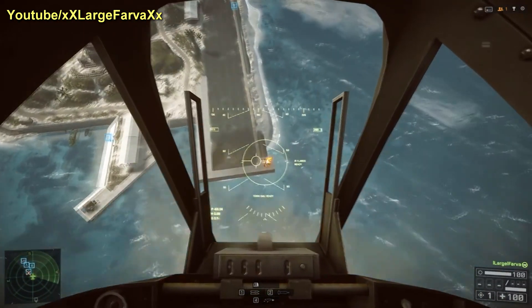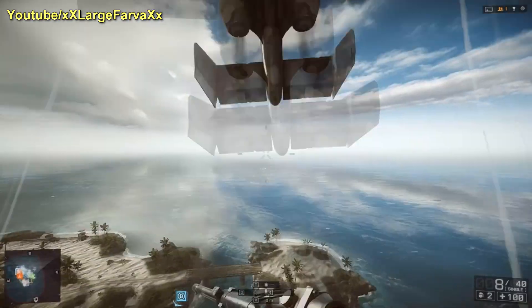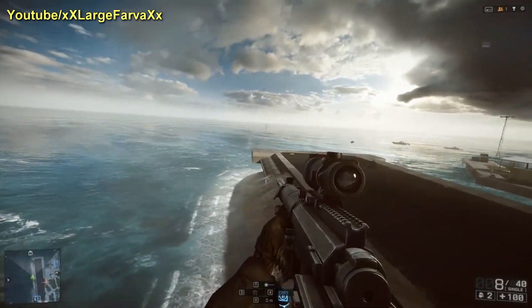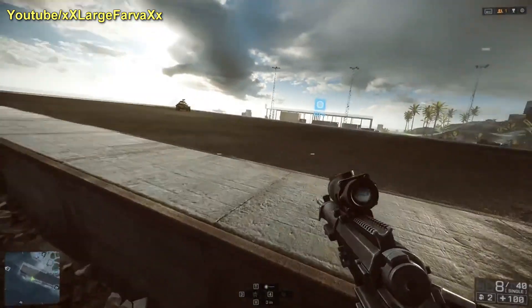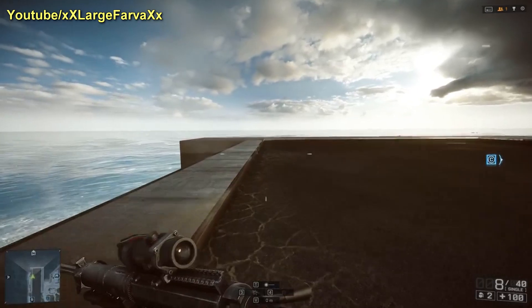After launching both bombs at the target, you're going to want to do a little gun run and then fly away. Here I've bailed out just to show you guys that the jeep is no longer there — what I just did was very effective. You might say this was just a jeep, but we're going to go into some actual in-game footage and I'll show you just how effective it is on tanks.